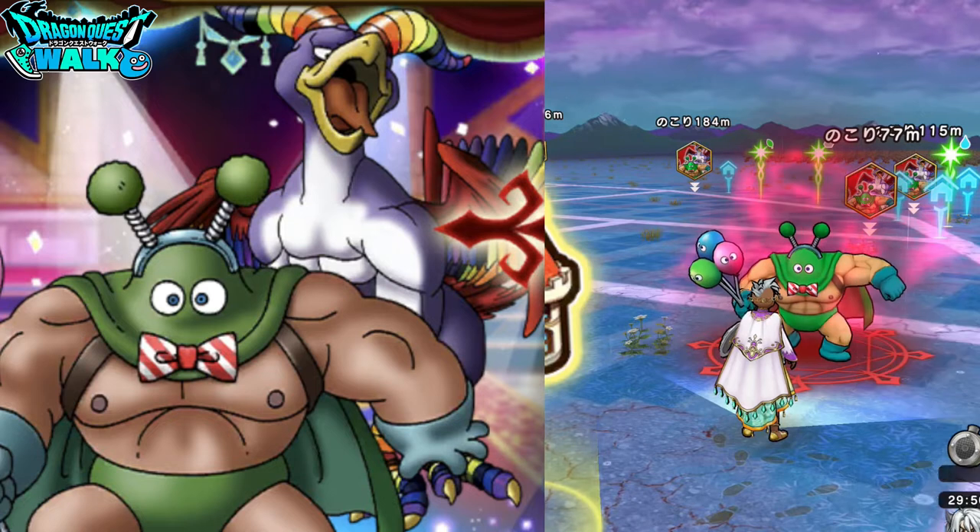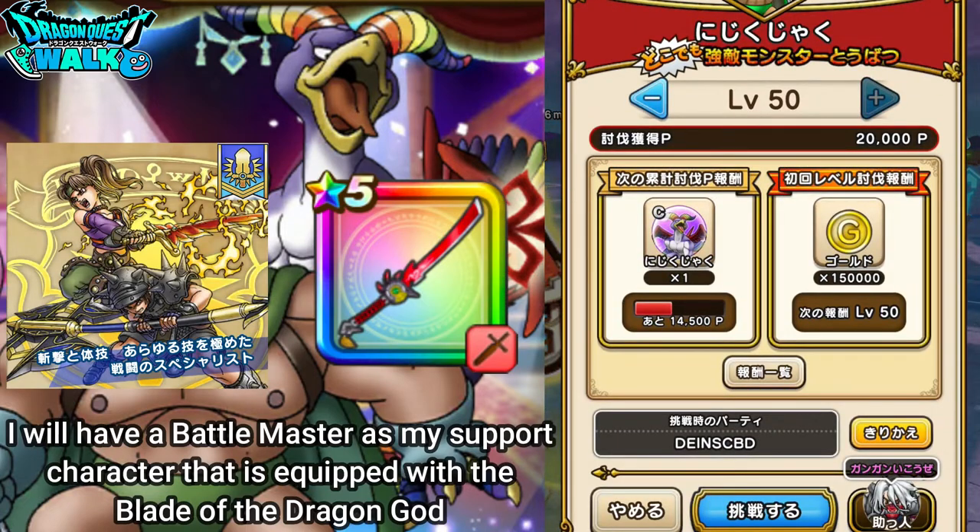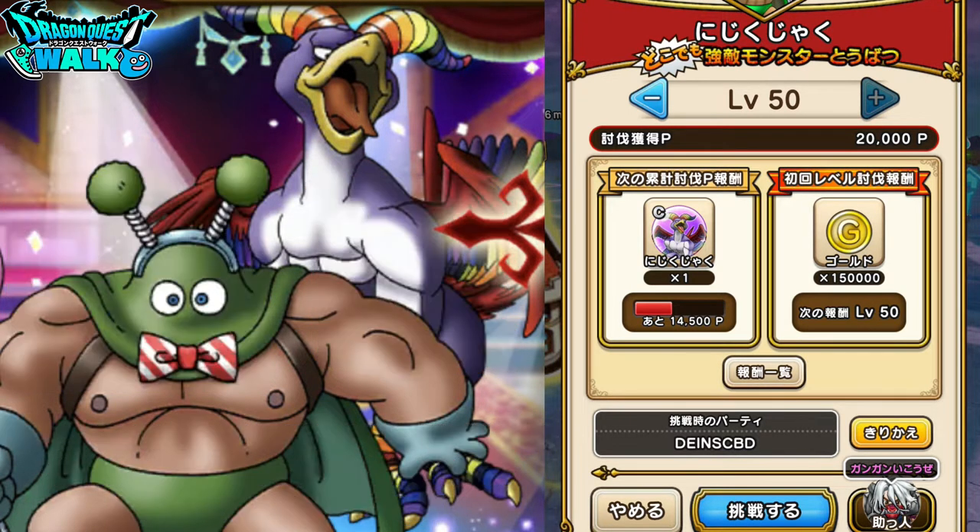I'm now back and ready for this battle. I'm going to be using a Battle Master equipped with the Dragon God Blade from the Dragon Quest 8 event. That is Dane Damage, which is the weakest attribute to the Rainbow Peacock. Hopefully things do actually go well with this battle — we'll see what happens.